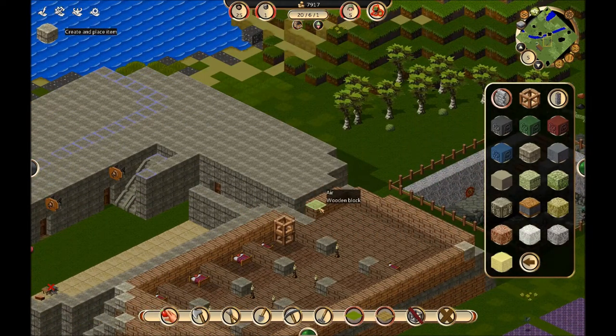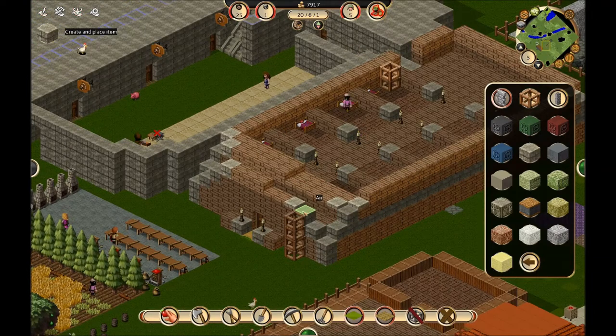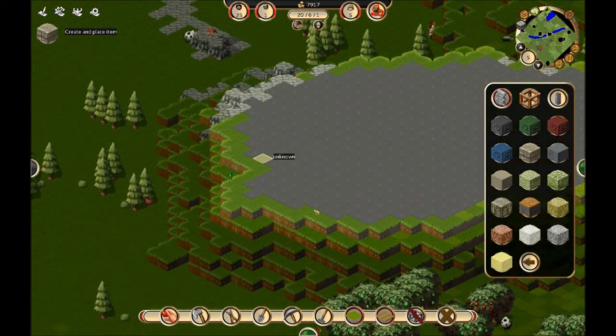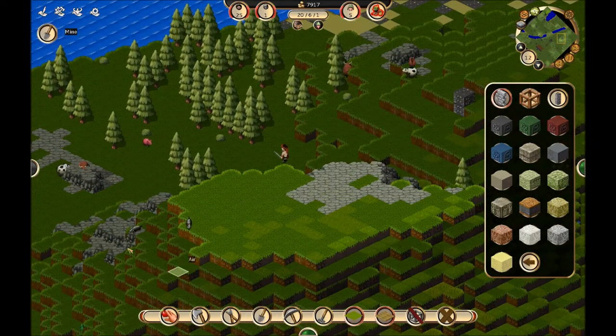That's why we stock up money in the first place — to spend it. You can't take it with you, so why not get your bankrolls spent while you're here? Now, other things we need to concern ourselves with: I would like to get the floor plan for the tavern done, but this hill needs to go away. So we'll start mining away at this hill.